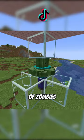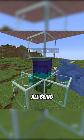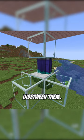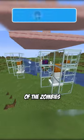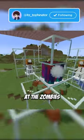First off, get a couple of zombies in a 1x1 area, all being upside down with a carpet in between them. The next step is getting a bunch of snow golems on each side of the zombies, to which they will start shooting at the zombies in the middle.